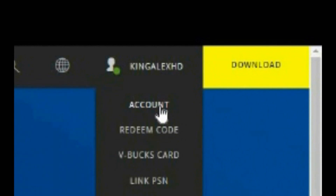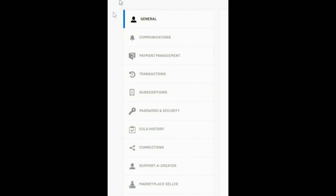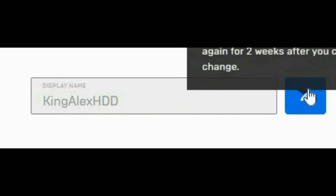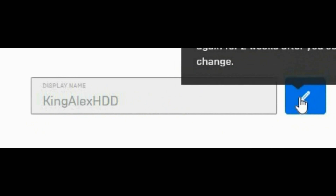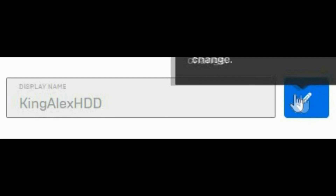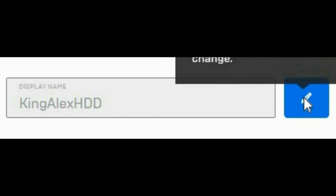Once you click on 'Account,' you should see these options: General, Communication, Payment, Subscription, Password, Security, Connections, and so on. Now go to 'General' right over here, and you will see that your display name is right there — it says 'Display Name.'